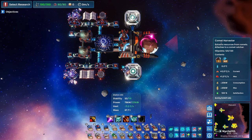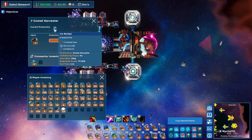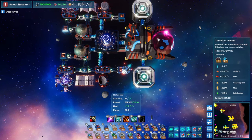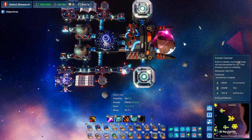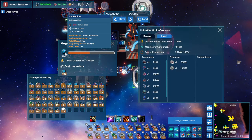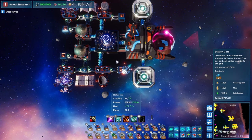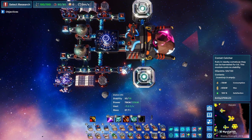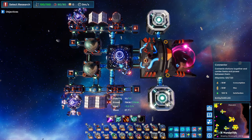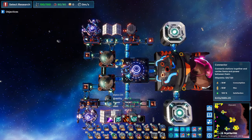Next up, we have the comet harvester attached to the comet catcher — I'm not entirely sure why this is not just one building, but this is going to turn the comet cores into ice. This ice is vital to getting your organics production up and running, but you can also use it for different things because it's pretty much an infinite resource — there's always going to be comets to catch. You can also use it for power generation in your singularity power station; these power stations turn whatever you put in into power, and even just putting ice in generates 77.5 kilowatts. In order to redistribute ice efficiently, I'm putting it into the station core and exporting it in four different directions.